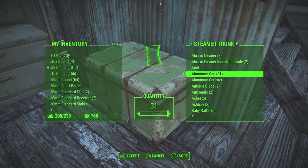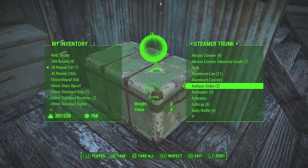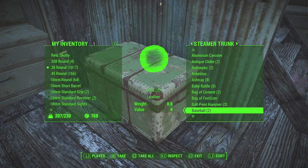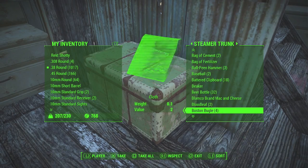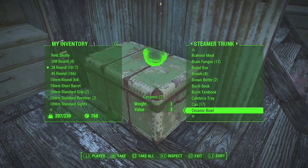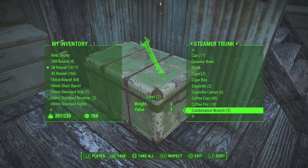For example, I got like 31 aluminum cans and I actually need more because I want to make more lights and add more electricity to my house. Basically, that's where you get all the items from — all that junk you go out and bring back can be used for different things. A bunch of it has copper, steel, and ceramic.